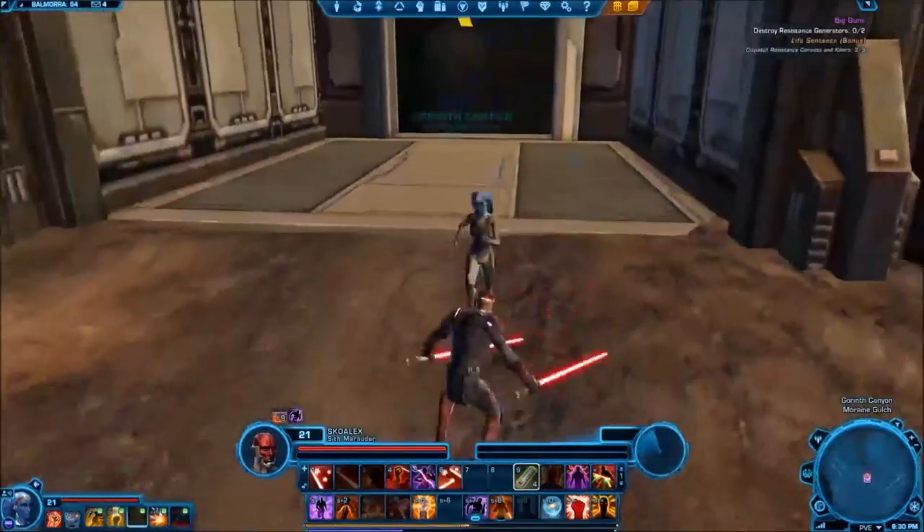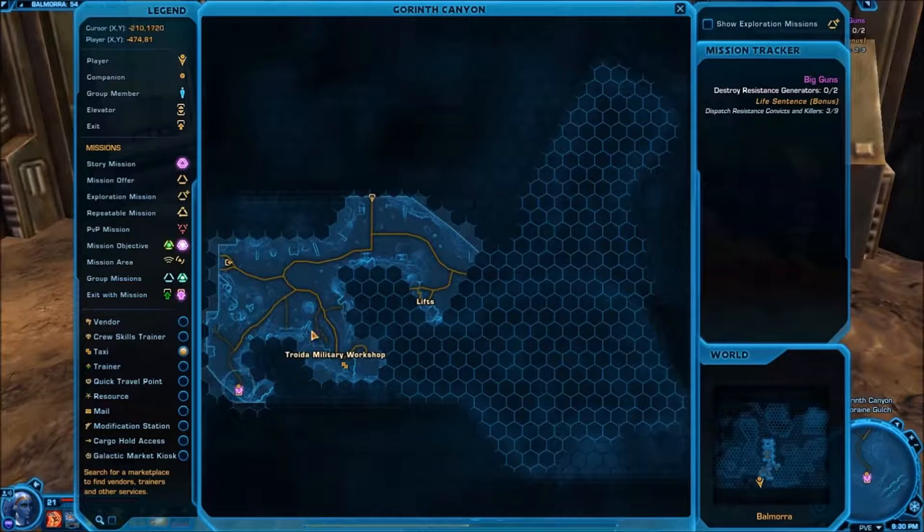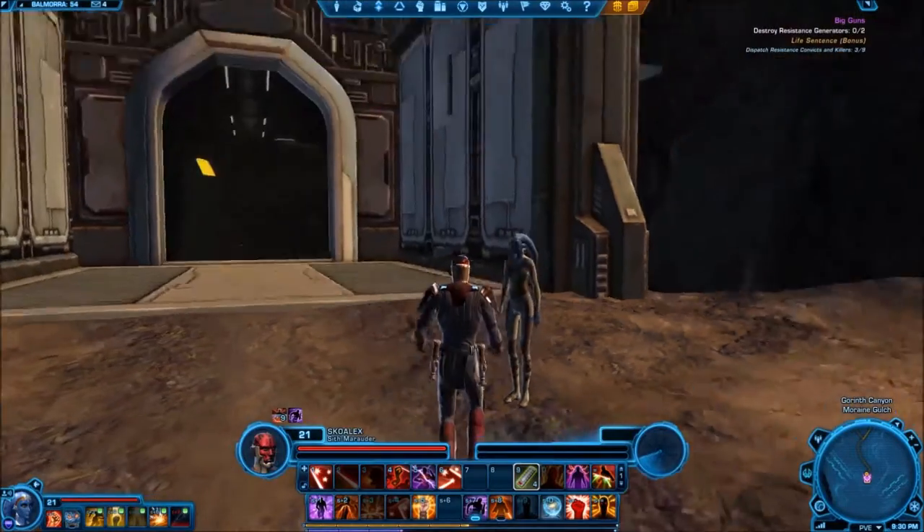There we go. I'll show that on the map. The easiest way to get here is if you can pilot down to this speeder right here, just walk along that path and you'll come to this building.